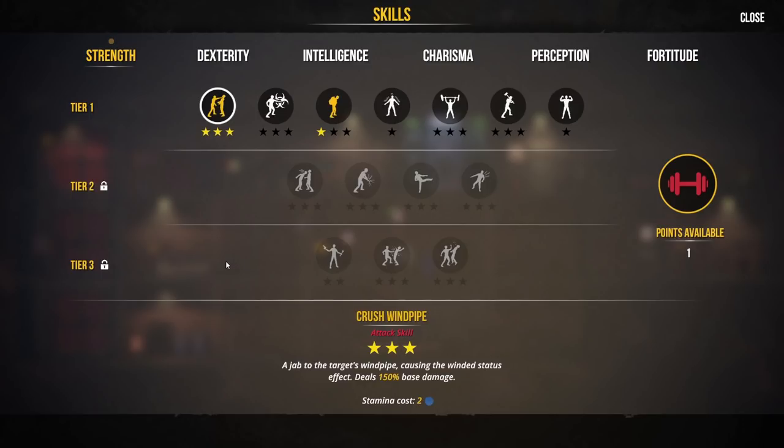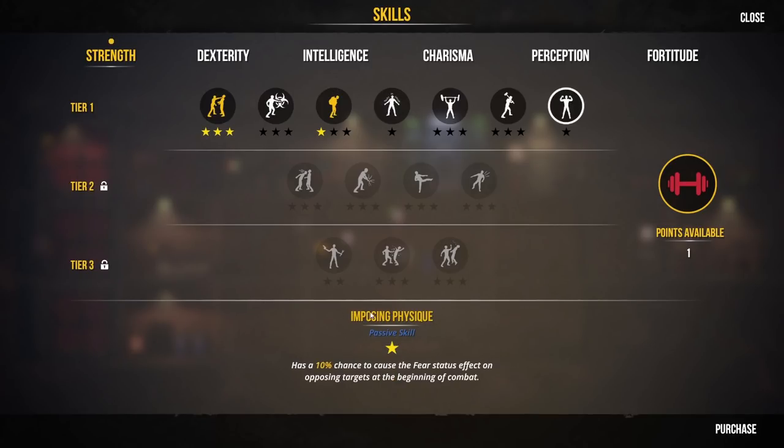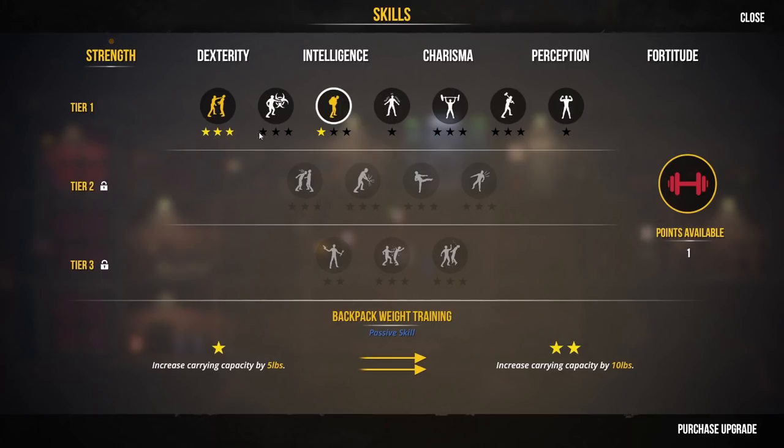Let's get Barbara's inspiring skill up to the top so she can be super inspiring. And then with her final point, she can have Mission of Mercy. So now if Barbara's travelling alone - which might be a little bit dangerous - or with other characters who have this skill, they're not going to be attacked by other factions. That's really handy. For strength, she's maxed out Crush Windpipes. Given that Barbara is our clever brainy person who likes crafting and building things, I think we should give her a point in backpack weight training so she can carry more stuff. Tier 2 is now unlocked for Barbara.